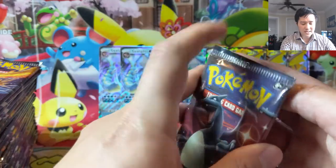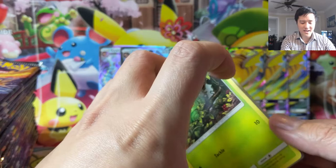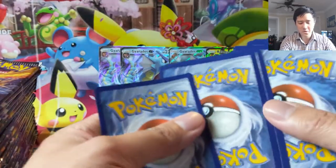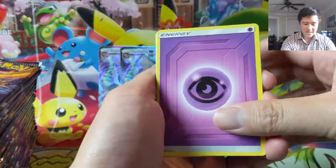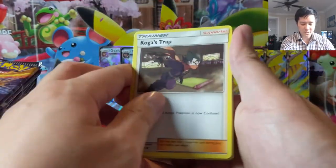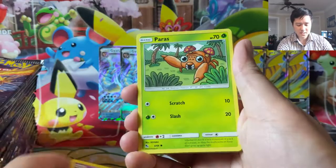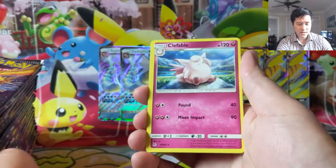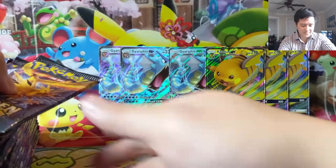We're not looking for you, Charizard, but you will always be a welcome sight in any opening in any of our videos. As always, hope everyone's having a good day. For our first pack we have Chansey, Koga, Giovanni, Caterpie, Ekans, Paris, Charmander, Slowpoke — a Clefable is our first rare, and then a reverse Clefairy.